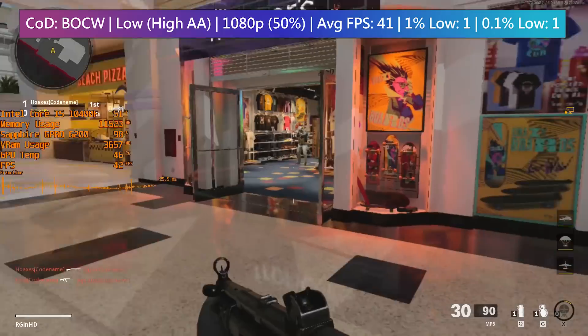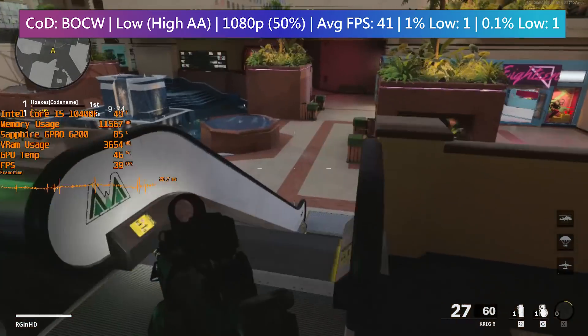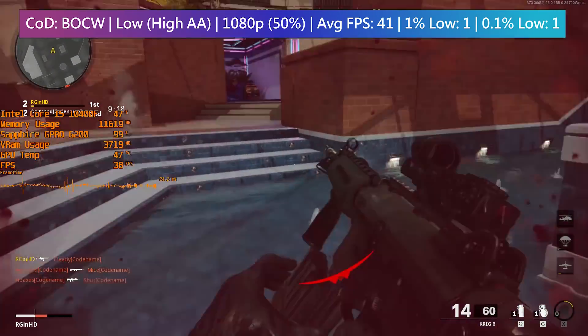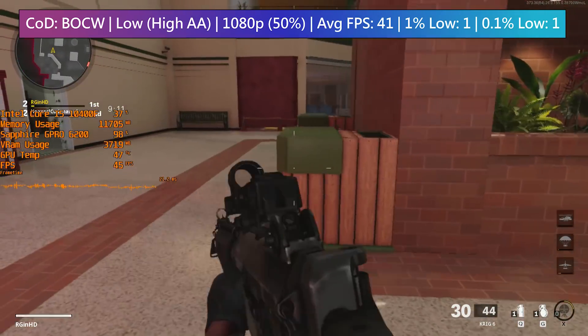Games will definitely make use of this extra VRAM, though the card still offers pretty poor performance when it comes to gaming — at least when you consider that these things aren't cheap. Professional cards often carry a premium price tag even if they are only comparable to low-end traditional desktop counterparts. With that said, it is still possible to squeeze a half decent gaming experience out of the 6200 when we make some pretty big visual sacrifices. Black Ops Cold War at 50% of 1080p ran with just over 40 frames per second with a few little freezes, which are responsible for the percentile figures.